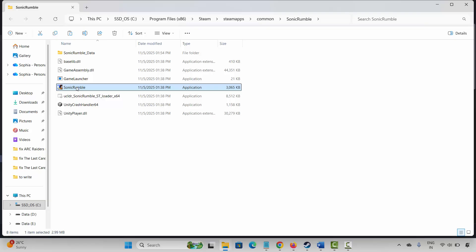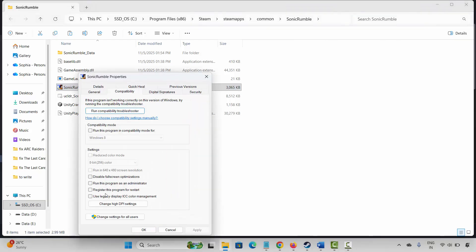If not, the next method is to run the game as administrator. Select your game, right-click on it, click on Properties, then click on Compatibility. Select 'Run this program as an administrator,' click Apply and OK, then launch the game. If not resolved, come back and select 'Run this program in compatibility mode for' Windows 8 or Windows 7, then click Apply and OK.